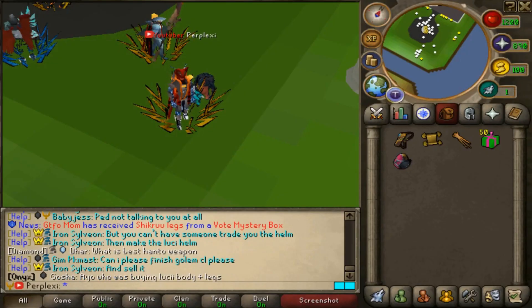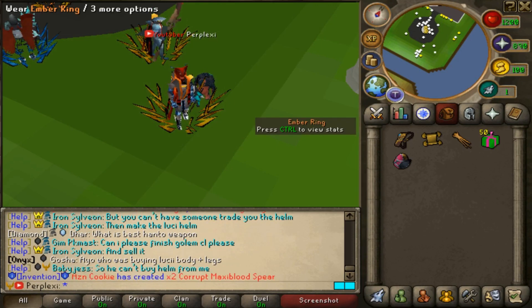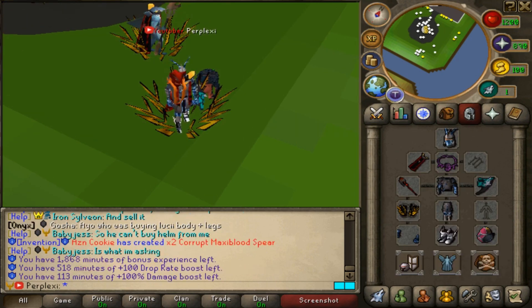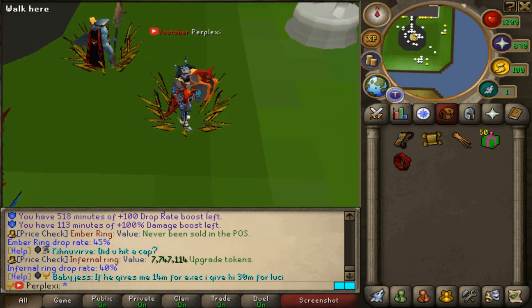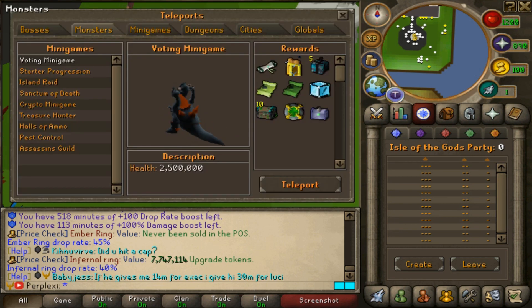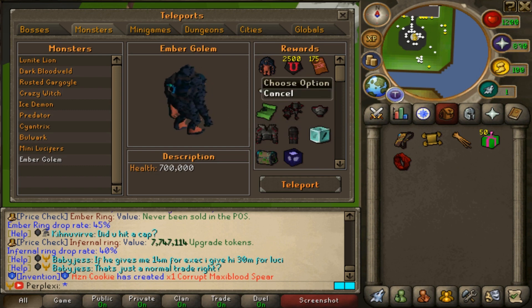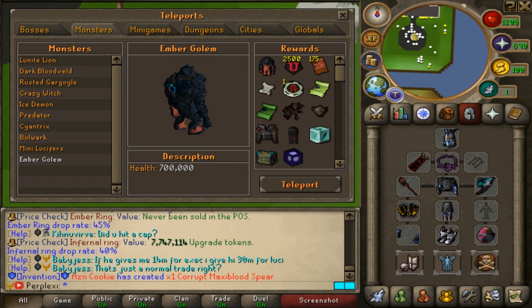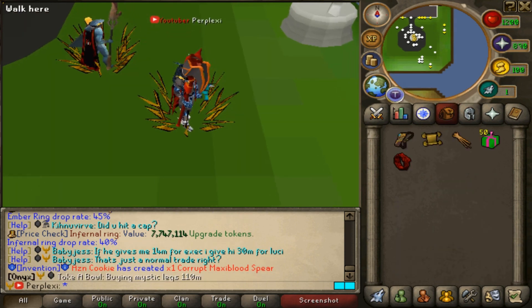Here is the new Ember Ring obtained from the Ember Golem. Once you complete the collection log you can obtain the Ember Ring, which gives you a 45% drop rate — that's a lot better than the Infernal Ring which gives 40% drop rate. So just by completing the Ember Golem collection log, you get the Ember Ring, and it's definitely worth getting the season gold pass for that alone. 45% drop rate for free is absolutely insane.